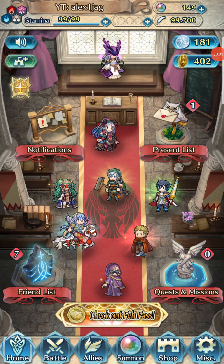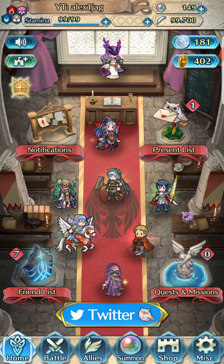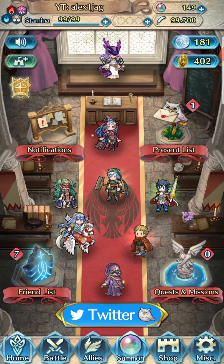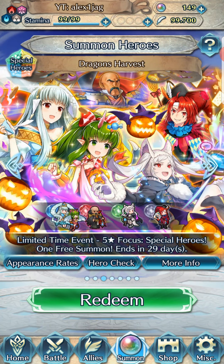Welcome back to Fly Rembrandt Heroes. Today we'll be doing a summoning session on the new Halloween banner. Lately I've been pretty much skipping all of the special hero banners, but Zayn is a super interesting unit and I want him because he's so interesting to me.